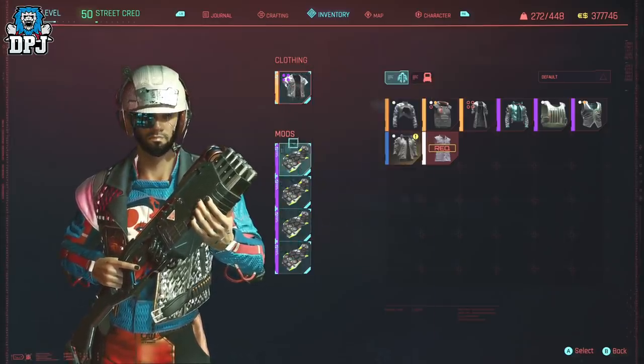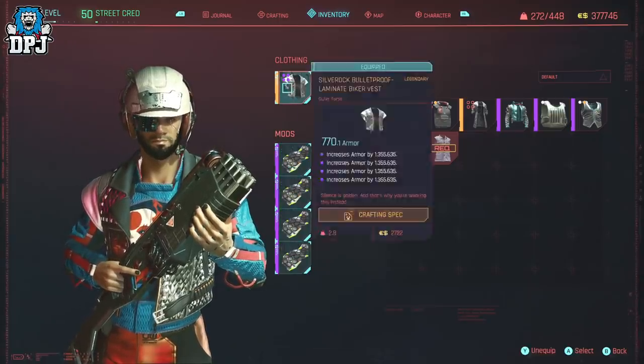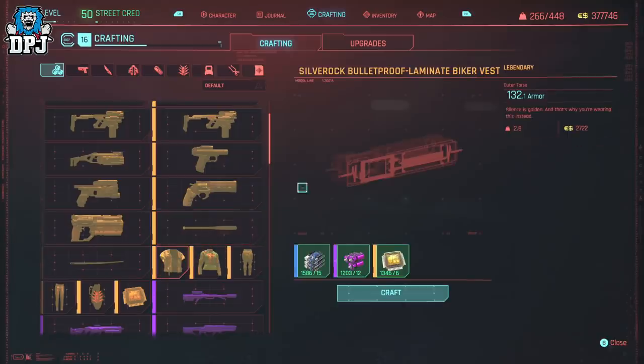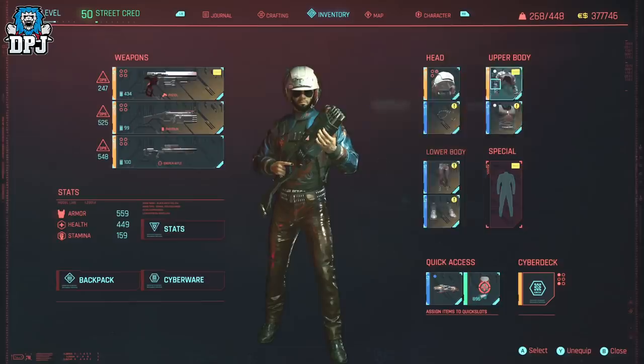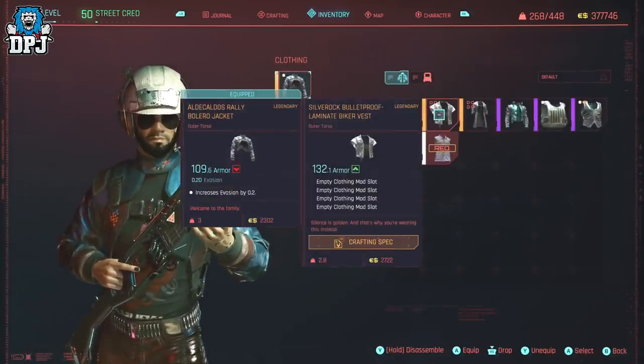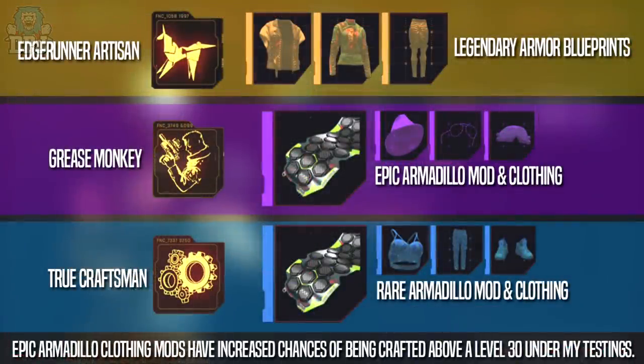It's important you have the best armor you can get for your current level. I'm using this biker vest as a demo — its armor isn't the highest I've seen but it doesn't matter, it's just demonstrating how this works. I've crafted this and you can see it has 4 mod slots. The Edge Runner Artisan perk is only needed if you plan on crafting legendary armor pieces — if you're looting or buying them you don't need it.